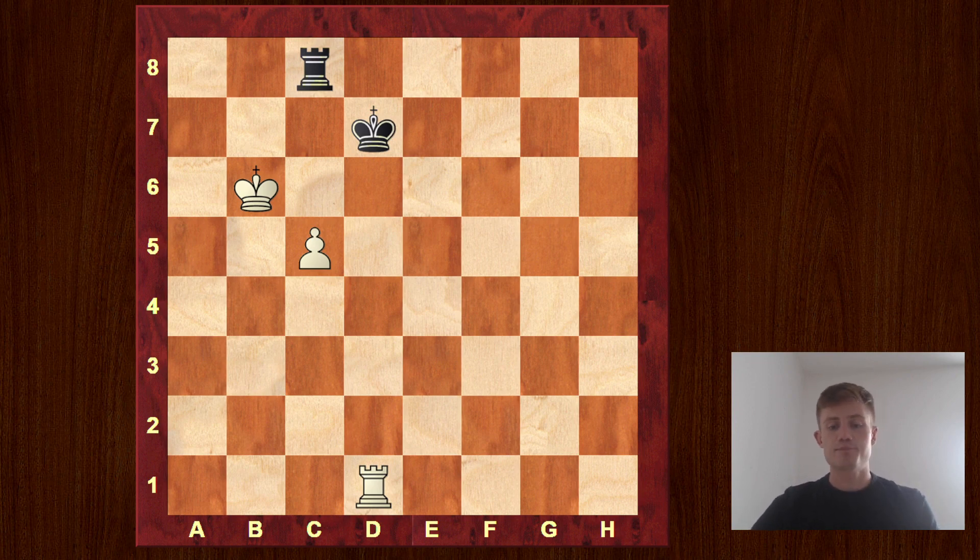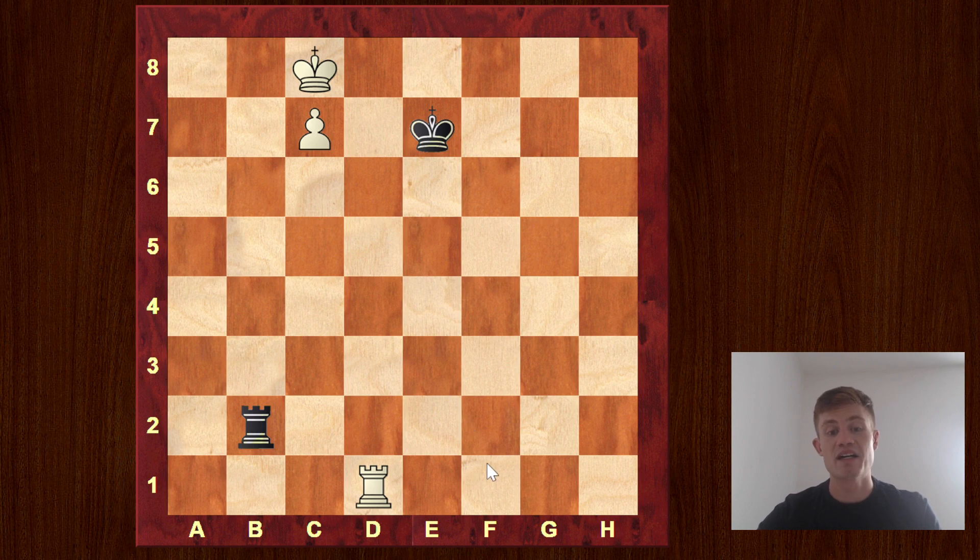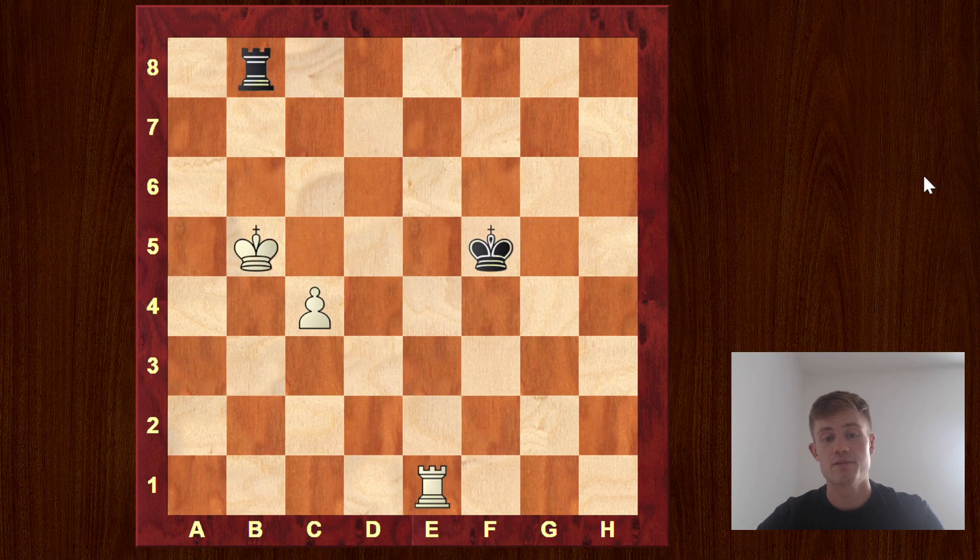Our next move is rook c1 — now we threaten to move the pawn and black should hurry to bring his king closer. But in exactly this situation we threaten the black rook, and he's not able to keep it there because Kd7 would drop the rook after Rd1. So he should go somewhere. If c5 we just attack it once more, and if c8 we push the pawn. The black king cannot come closer because it would be cut again, and the white pawn has already crossed the middle of the board — a winning position. Once we reach something like this, we slowly but surely enter something like the Lucena position. The winning mechanism is to check, bring the rook to the fourth rank, and then run out with the king.